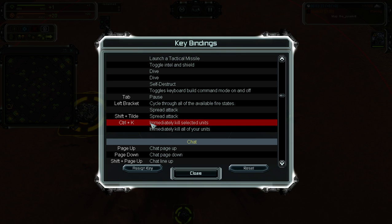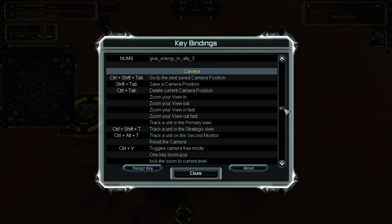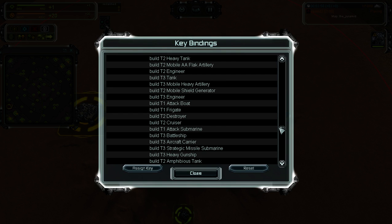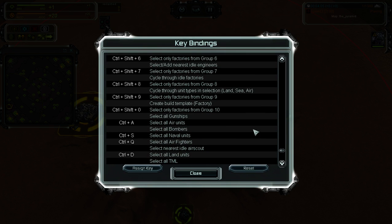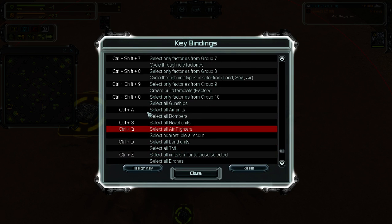That covers all the major changes. If you want a specific building like energy storage, you can find it under Extra Keys, which lists all the buildings, all the units, and some additional options — like this one: select all air fighters, which selects only ASFs. That's quite useful; I have it on Control Q.